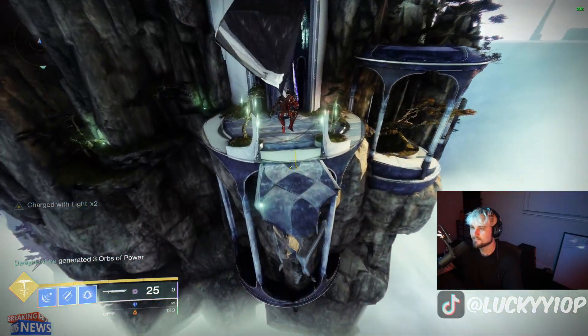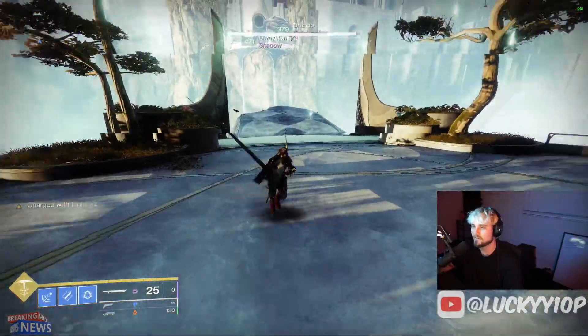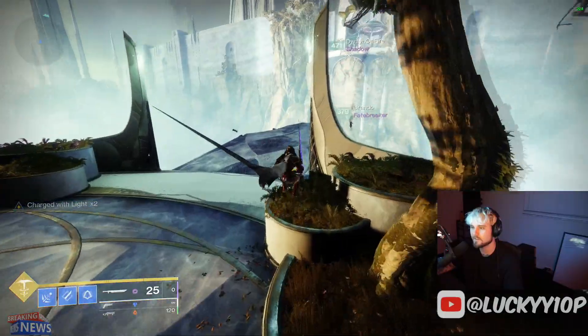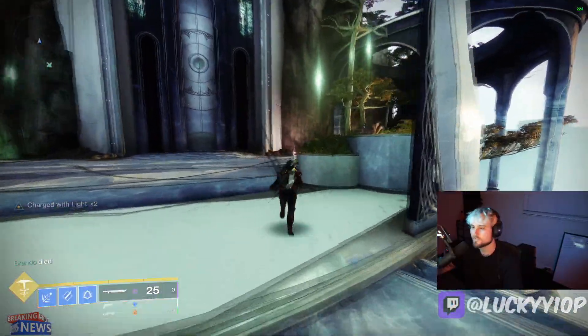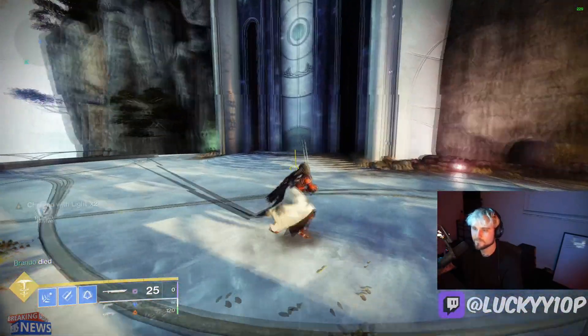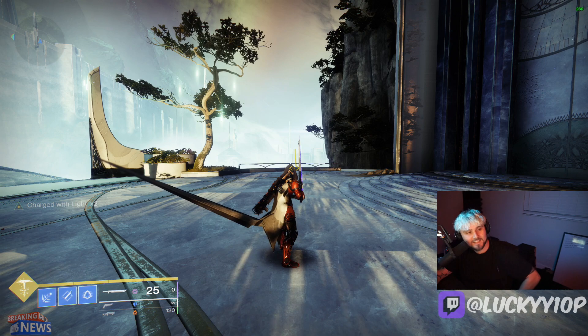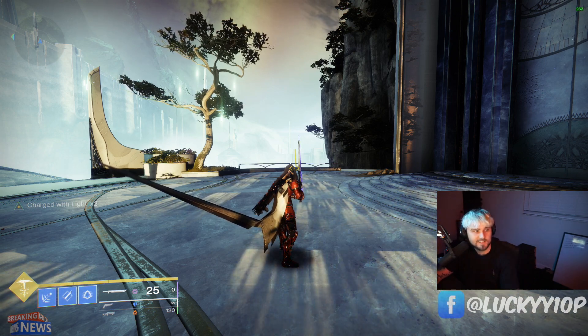Once you do get this movement down, you can go fast in any encounter. Especially cool in the new dungeon — you can literally go through the sparrow encounter by using that movement. You don't even need a sparrow, you can just fly through on a hunter. Hopefully you found this video helpful. Best of luck to you out there skating on your hunters. Make sure to subscribe if you enjoyed, smash the like button, and I'll see you in the next one.